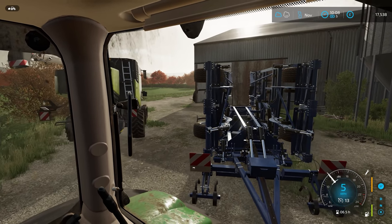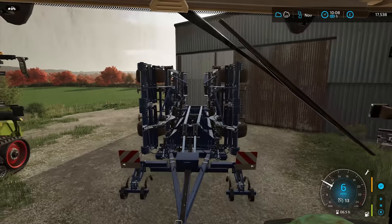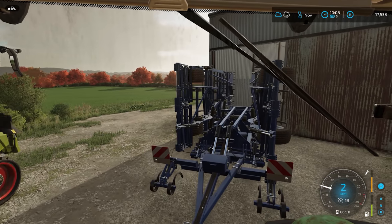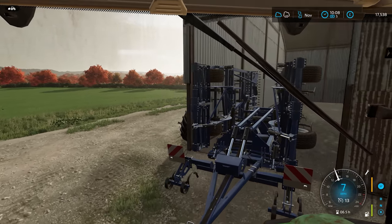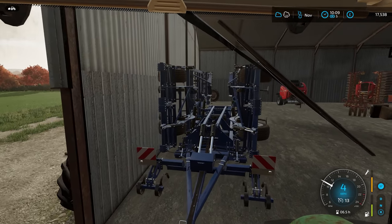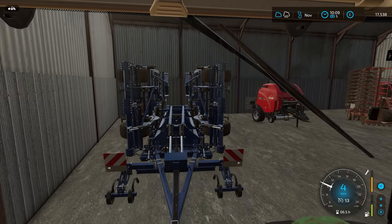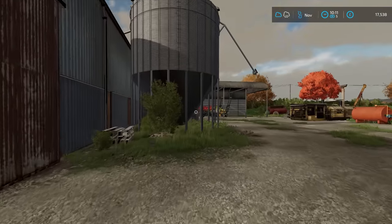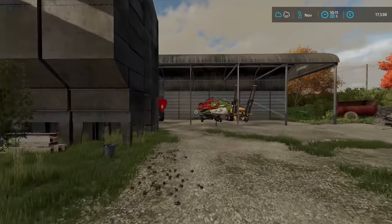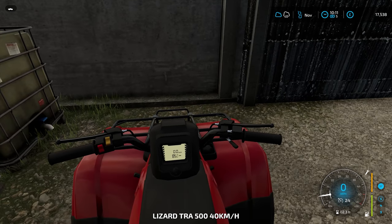Let me just put this into here. Luckily, we are going straight back in the shed - there's no turning around the corners to do. I'm going to keep this tractor attached and we need to go and find the quad bike, which I think I tucked around here. Yes, it's a good place to keep it.